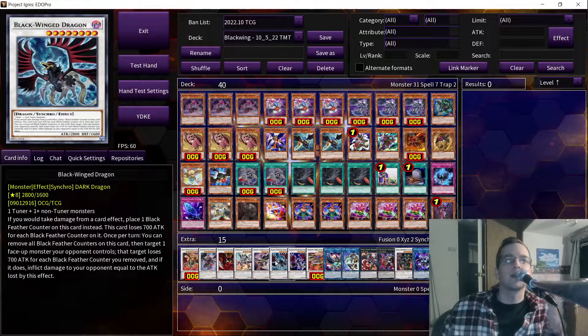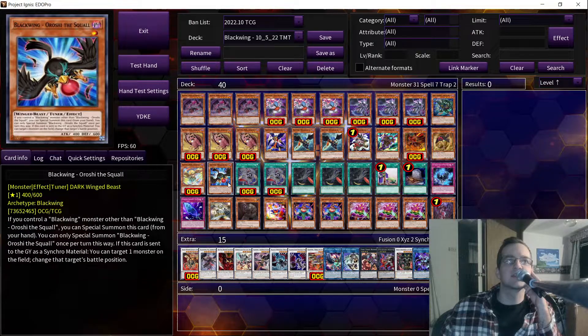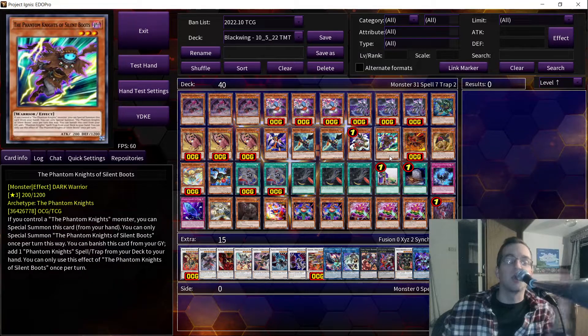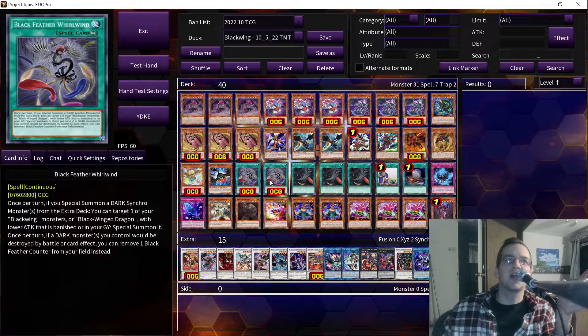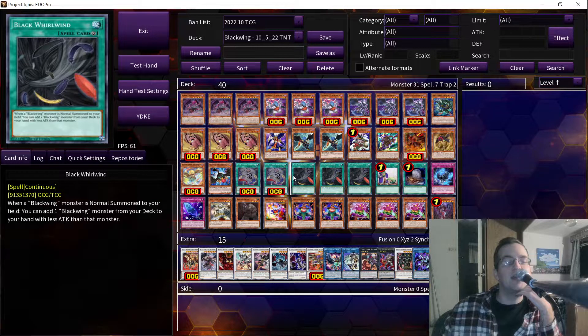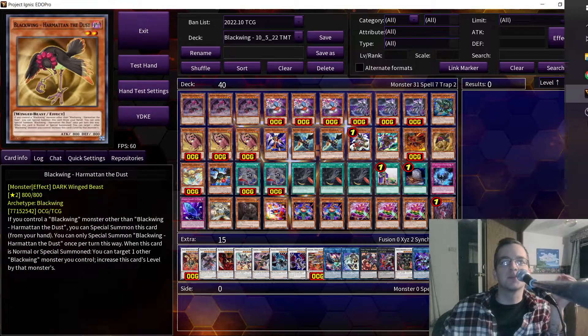Actually, we have Blackwing Dragon, which also can be used as material to go into Hot Red, assuming you can have access to a Roshi — which can be done pretty easily on a lot of hands. I really just had to figure out the consistency part of it. I think maybe Whirlwind might be a three. I'm not entirely sure, but there is a really high ceiling here, and I think there is a lot of potential with this deck.